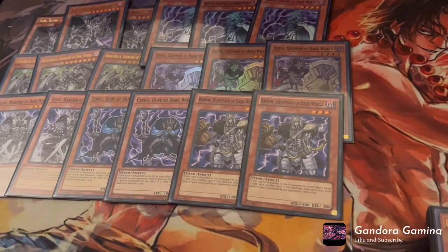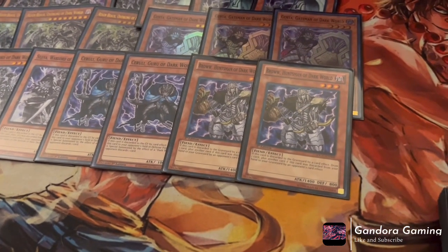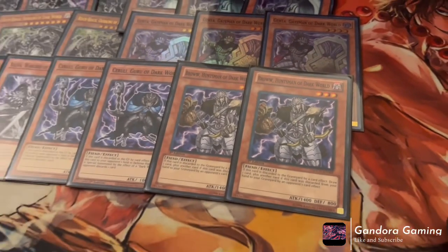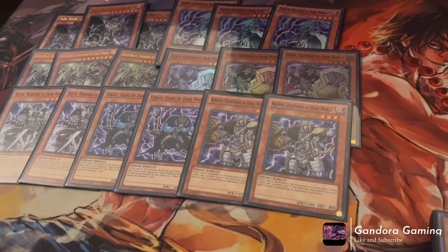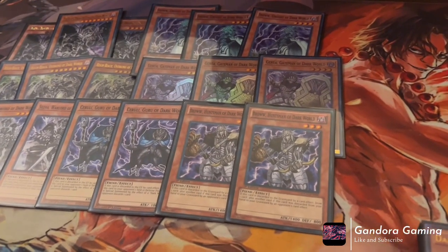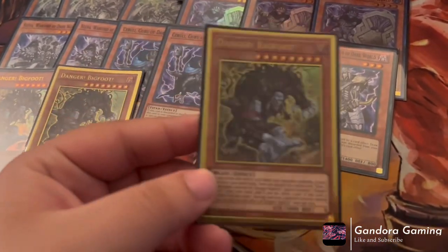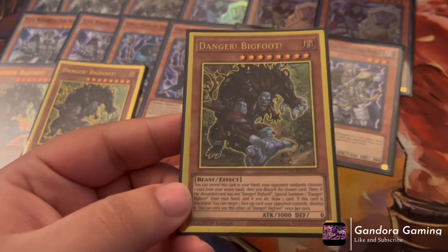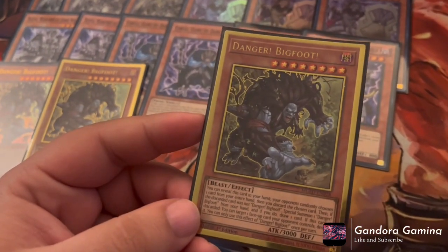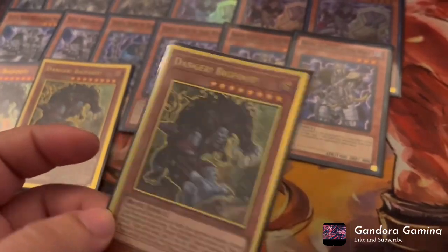Now let's go over our Danger monsters — Dark Worlds and Dangers are like two peas in a pod. They work so well together they're almost the same archetype. First up is Danger! Bigfoot!, a three-of and a must-have. You reveal him from your hand, your opponent randomly chooses a card. If they don't hit Bigfoot, he gets special summoned and you draw one. If they do hit him, Bigfoot destroys one card on your opponent's field — great for going second.